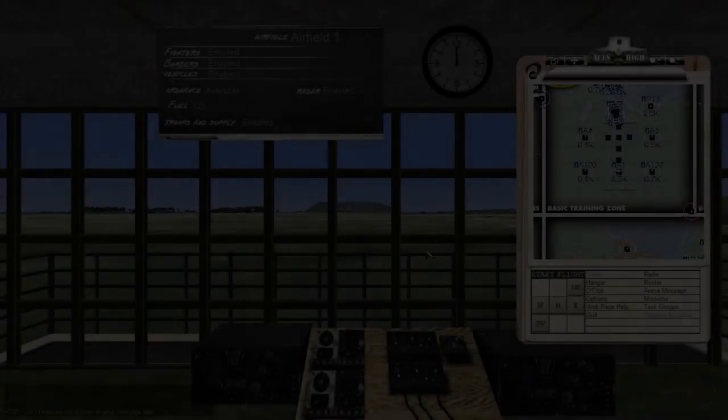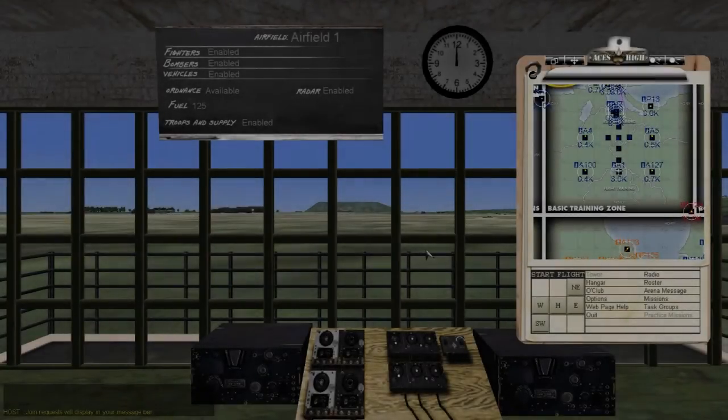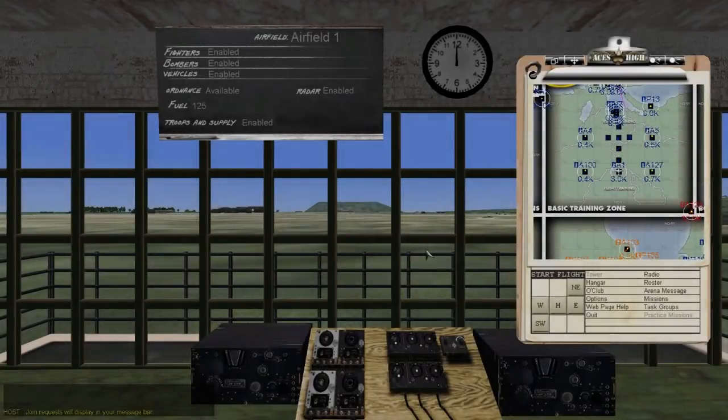Welcome ladies and gentlemen, this is Voodoo15 here and I'm going to change it up a bit this go around. This is going to be a tutorial and I'm not going to go into a lot of BS. We'll just go ahead and get started. What we're going to do is essentially try and get you in the air first thing, because most folks come into the game and want to get in the air or get into a fight, so we're going to show you how to do that.